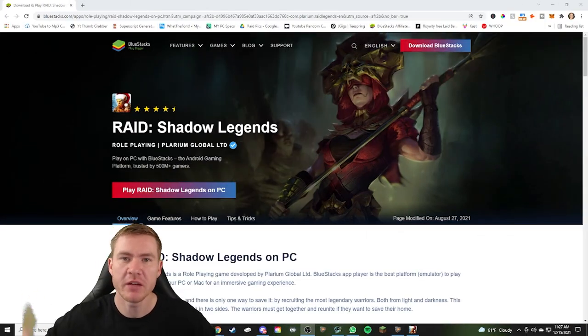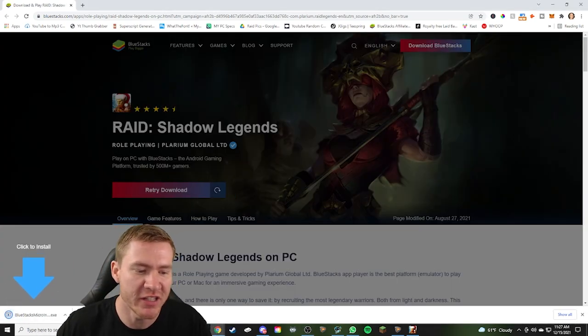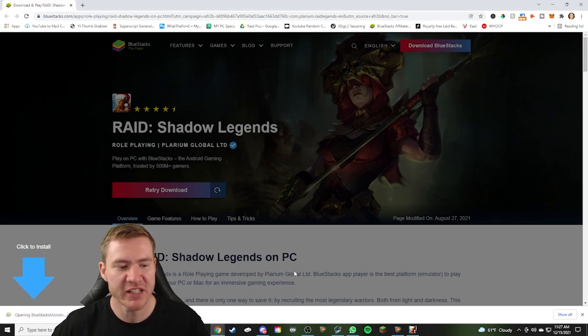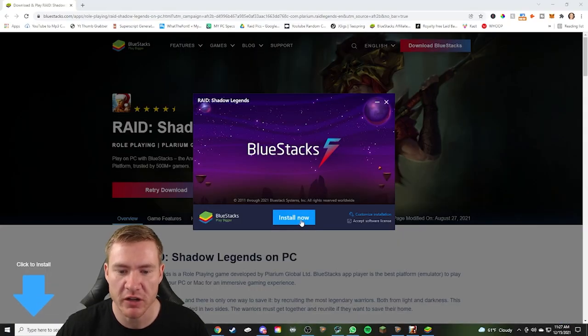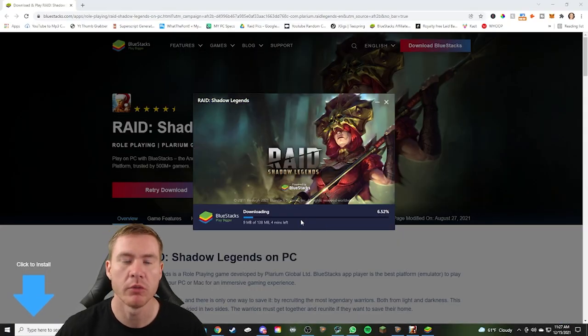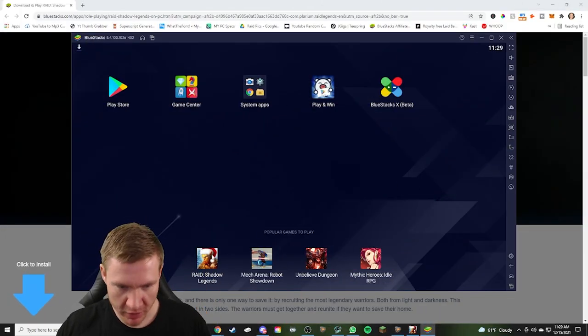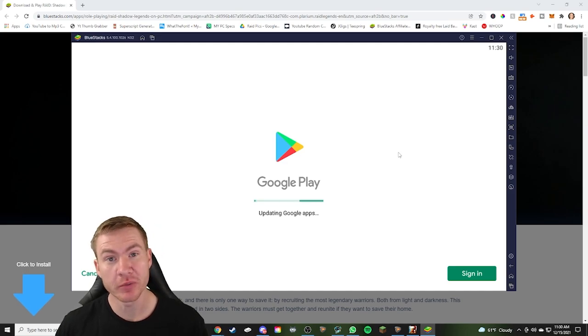First things first, when you click the link below that's in the pinned comment, it's going to bring you to this screen. You're just going to click Play Raid Shadow Legends. It's going to initiate a download. When that finishes, you're going to click it and basically just allow it to run through the installation process — yes, we want to allow it to install, go ahead and install now. Once it's done downloading and installing, it's going to bring this window up, and from here we're just going to click Raid Shadow Legends. It's going to have you log into your Google Play, and then it's going to launch Raid.